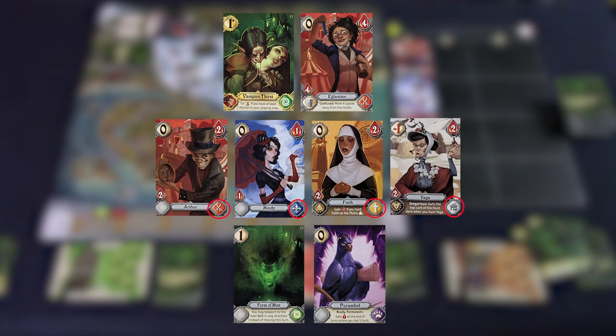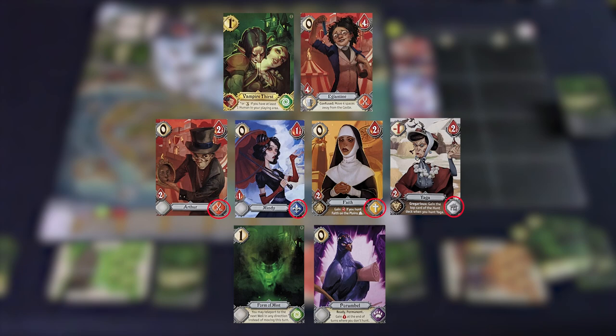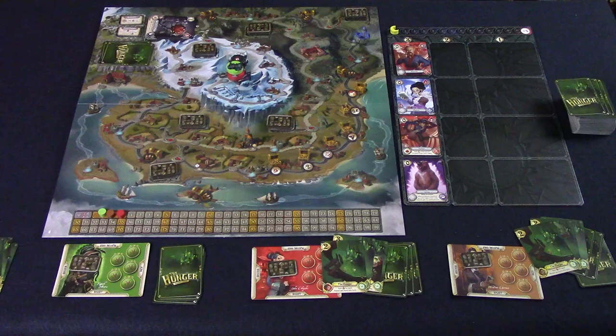There are four different types of humans, then power cards, familiars, and items. On to the gameplay. For the start of the game, the vampire with the lowest speed goes first. In subsequent rounds, it's going to be the person that is furthest from the castle who will go first, and there's a whole list of tie breakers if a tie occurs. On your turn you will do three steps: activate any discard or draw abilities, calculate your speed and use it to move and or hunt, then clean up, then it's the next player's turn.